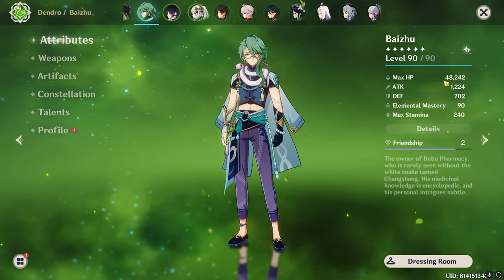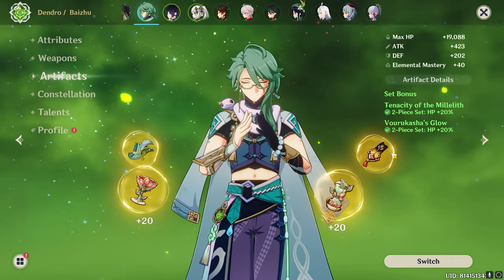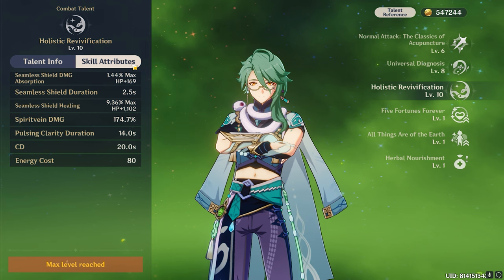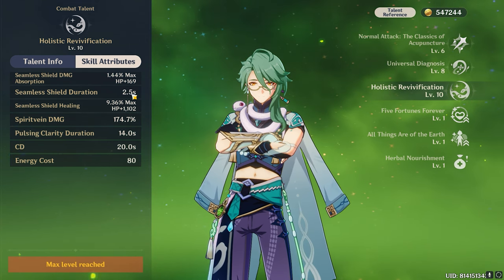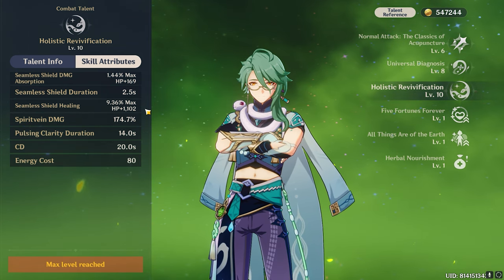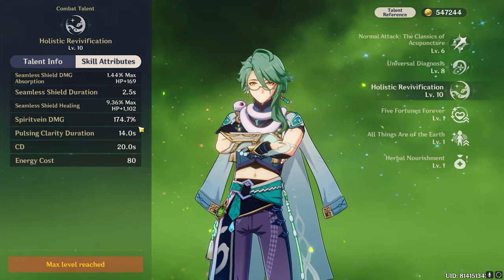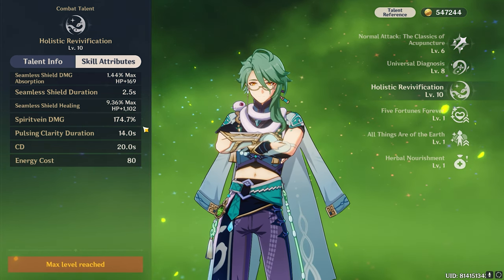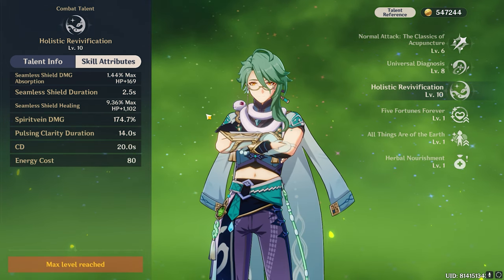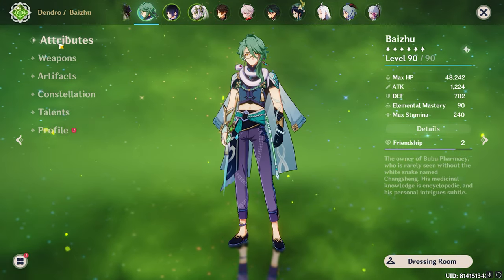My Baizhu is currently at 48,000 HP. I'm using the signature weapon, HP-focused artifacts with a two-piece two-piece setup, and the ultimate is maxed. Everything scales on max HP, so having higher HP does make a difference, but the damage doesn't multiply on HP — it multiplies on attack or elemental damage bonus. Still, 38,000 in one elemental burst is insane.